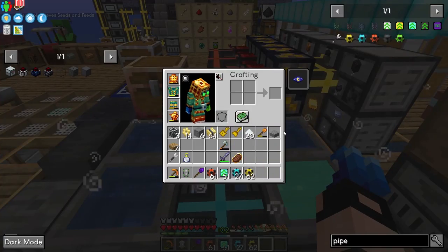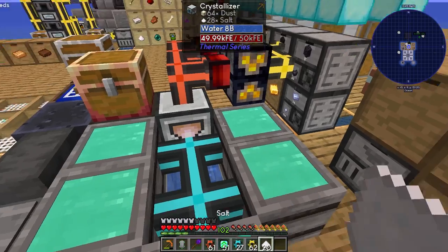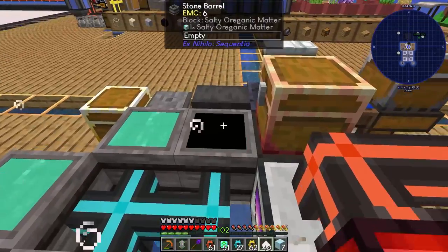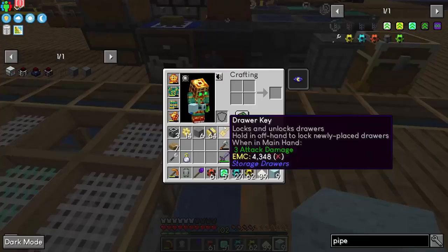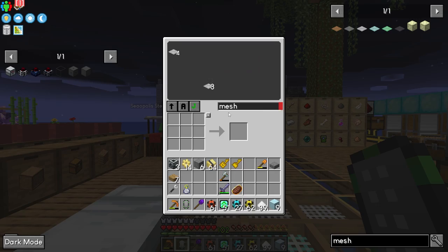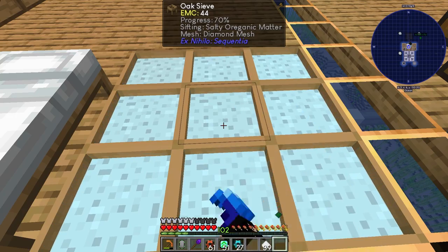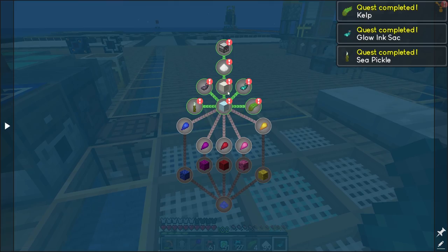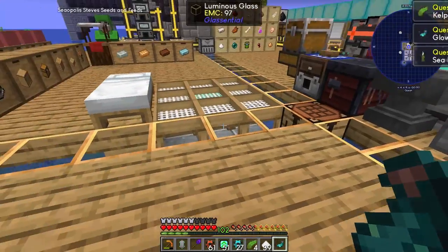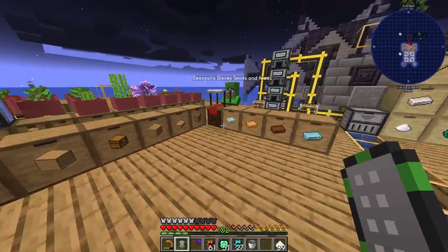I'll place a few more salt blocks. Then we place the salt of course — seven, eight, nine. Let's manually sieve it. We need a mesh — let's do it and see if we get everything we want. Nice, I think we did — yes, very nice.